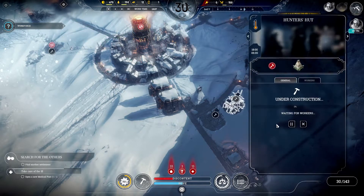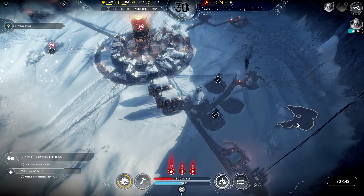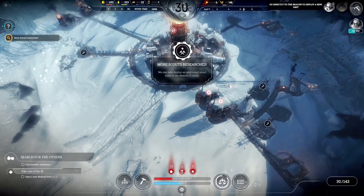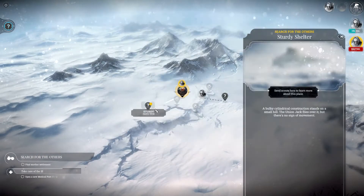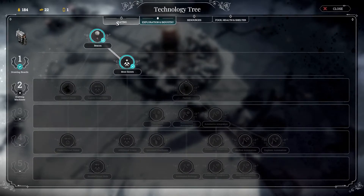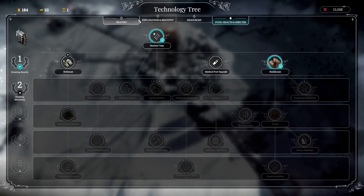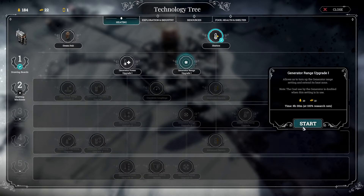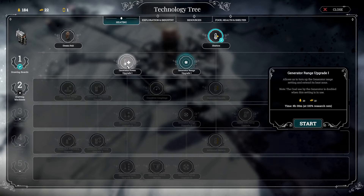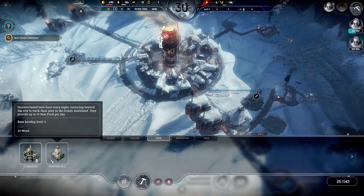Let's set up a gathering post over here, as well as a hunter's hut. Let's get more scouts — you can go to the sturdy shelter. Resource-wise I don't quite have enough steel for that. Let's get the generator range upgrade and let's build more houses.